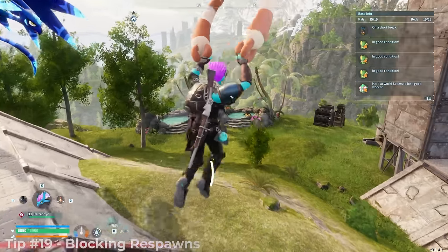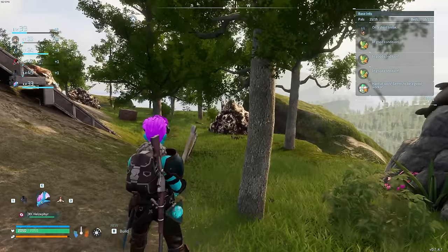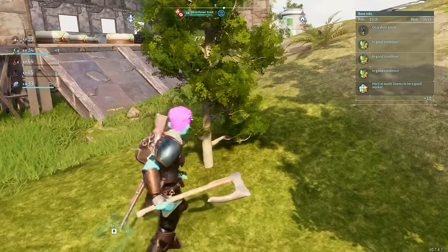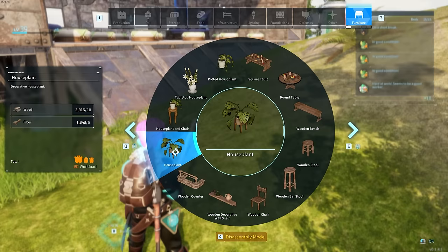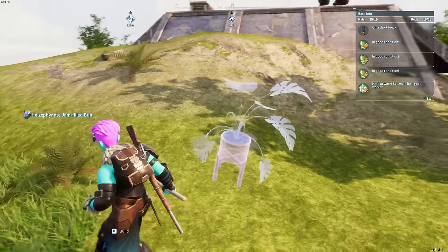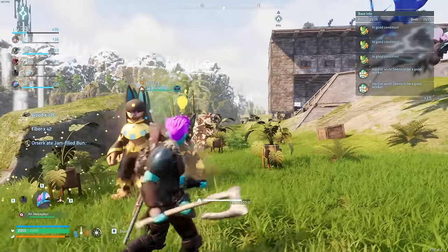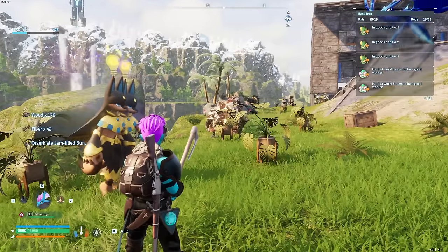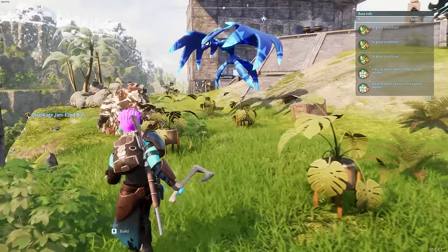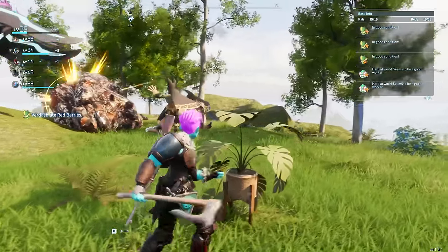On to base building tips. If there are trees, ore nodes, rocks, or anything that respawns around your base that you don't want there, simply chop them down and then build a structure — like a house plant — right on top of where it was growing, and it will no longer respawn there. This helps prevent PALs from getting stuck in trees or being accidentally assigned to logging.